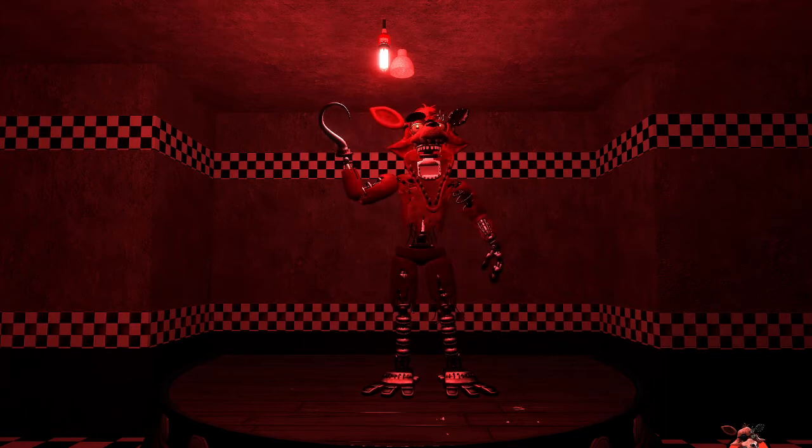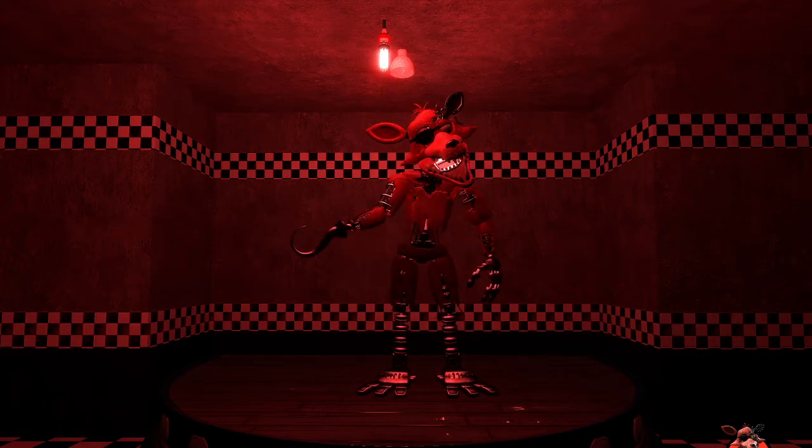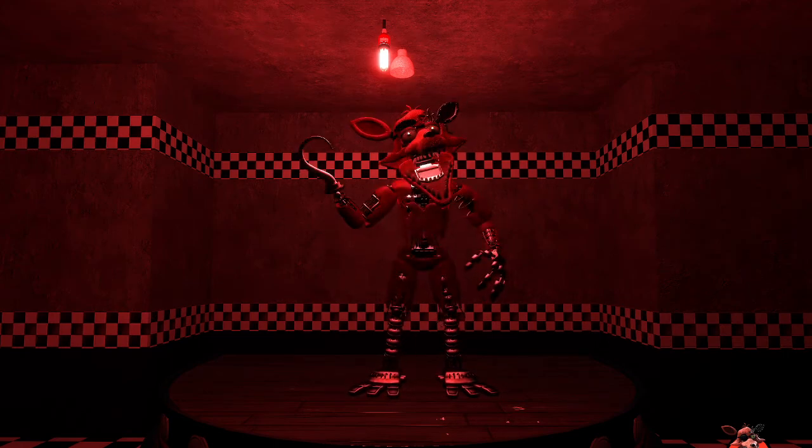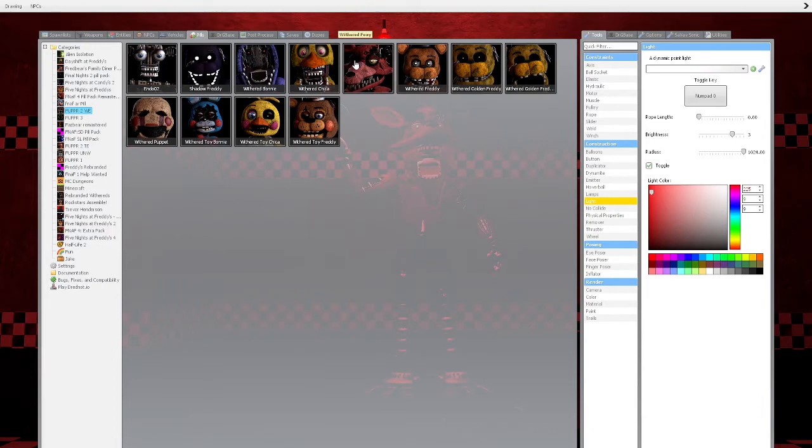Let's see what Control does — it's just a blank position. F and Space do the different sounds. Now let's go with Withered Golden Freddy.